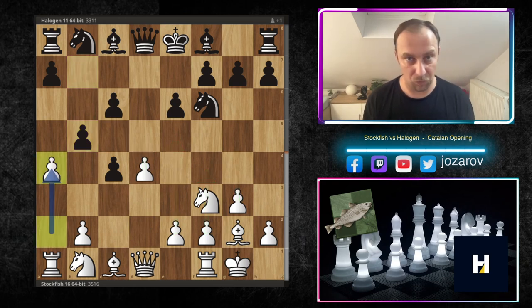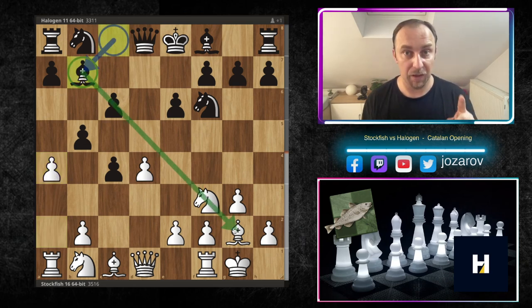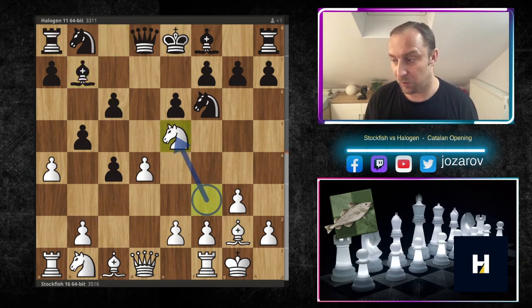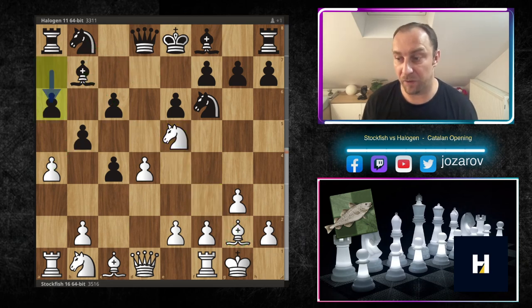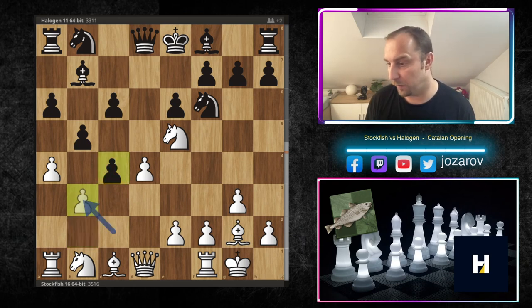With a4, Stockfish is not tolerating the space black has on the queenside. Halogen simply continues with bishop to b7, competing against the powerful light-square bishop of white. Now the move knight to e5 prevents knight to d7 immediately, because then a-takes-b5 could happen and the long diagonal is liberated. Then a6 comes, fixing the destruction of the center.